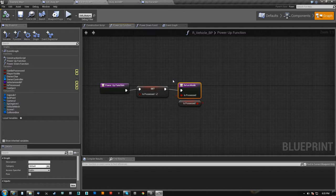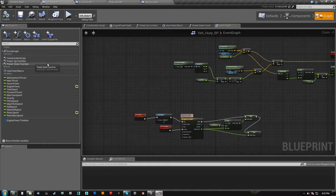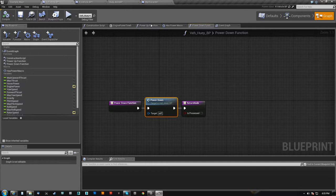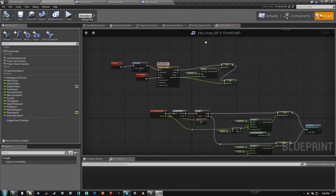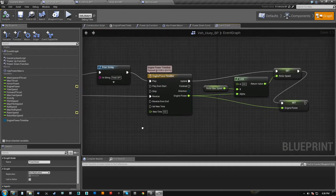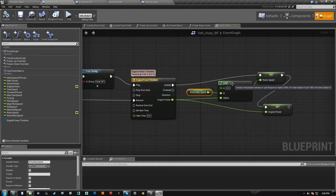Because what happens is this guy will fire that function, but that function is actually being overwritten in the child blueprint to run the power up or power down event. So here's the power up function runs power up. And the event graph has power up and power down basically tied to the same thing, and all I'm doing here is feeding two variables: I have a max rotor speed and I have engine power.